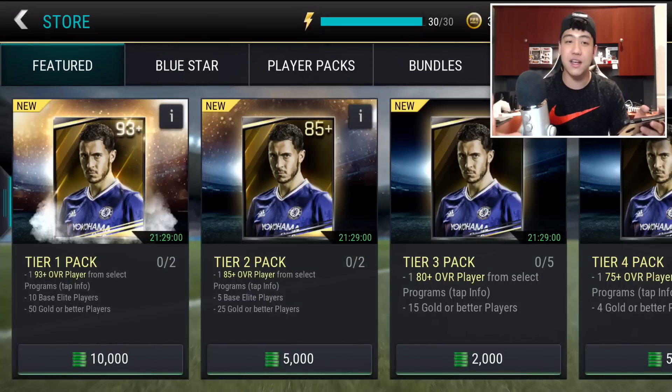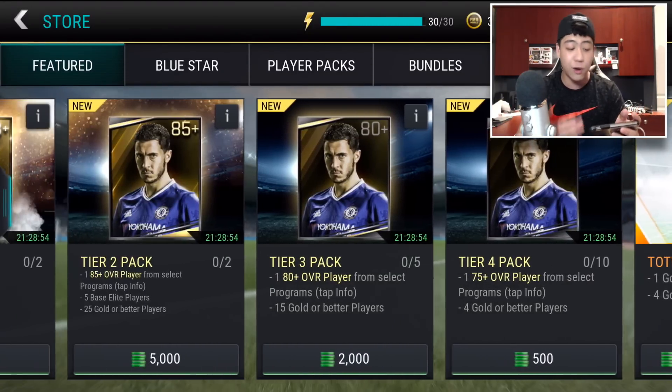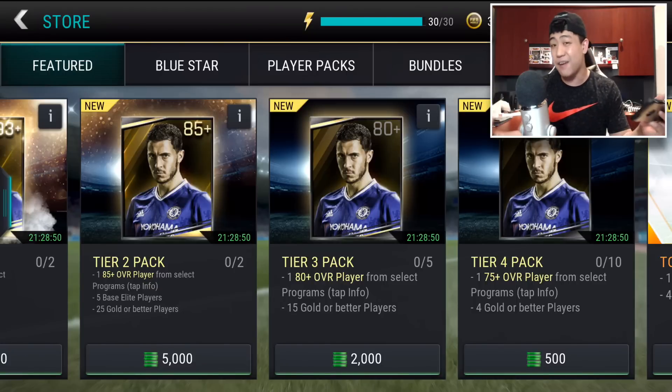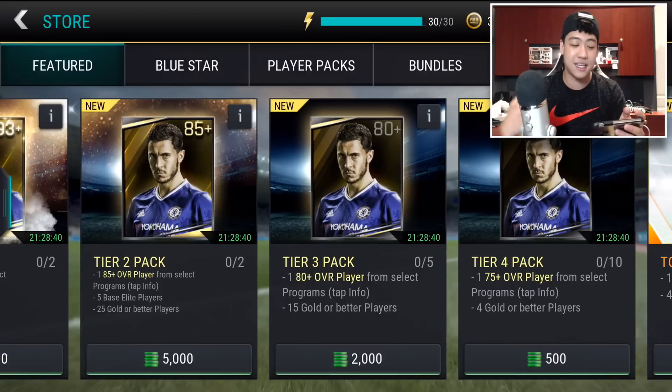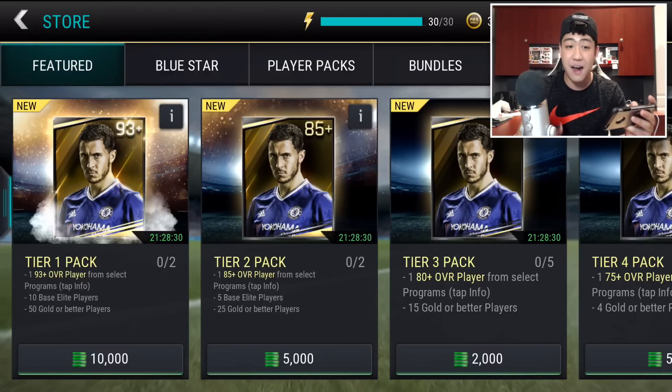Let's go ahead and open up one of those packs. Here we go in the shop. We got the 93 plus overall — it's expensive though, 10,000 FIFA points. Unfortunately you can only get these packs with FIFA points. We have a tier 4 that gives you 75 overall guaranteed plus 4 gold or better players for 5 bucks, and you can buy 10 of those. Tier 3 gives you a guaranteed 80 overall player — at least an elite — and 15 gold or betters for 2,000 FIFA points. Tier 2 is 85 plus, giving you 5 base elite players and 25 gold or betters for 5,000. And then the tier 1 is 10,000 FIFA points, giving us a guaranteed 93 overall, 10 base elite players, and 50 gold or betters. We can get a lot of elite players today!